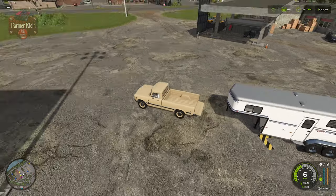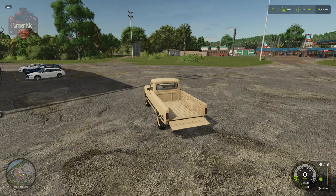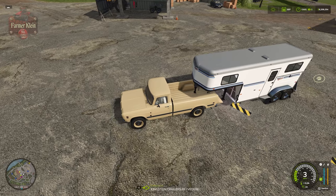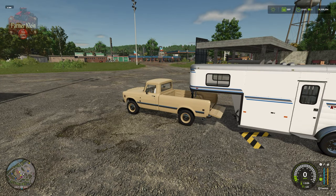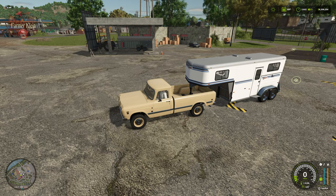Let me demonstrate that for you. We've got our standard pickup truck, and we're going to hit X to unfold the tailgate. We're going to back up to our trailer, get the prompt to connect, and magically a fifth wheel hitch is going to spawn there. Then we go back to our pickup truck and shut our tailgate.